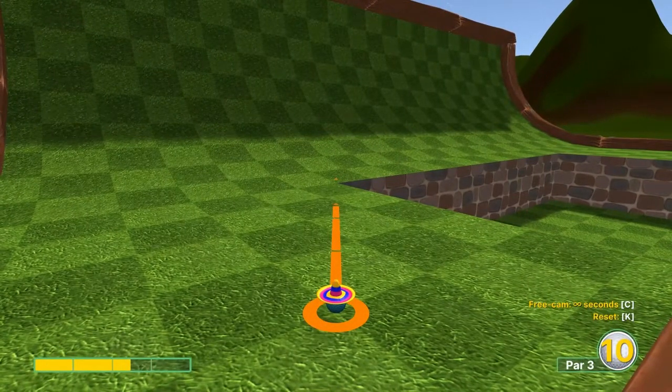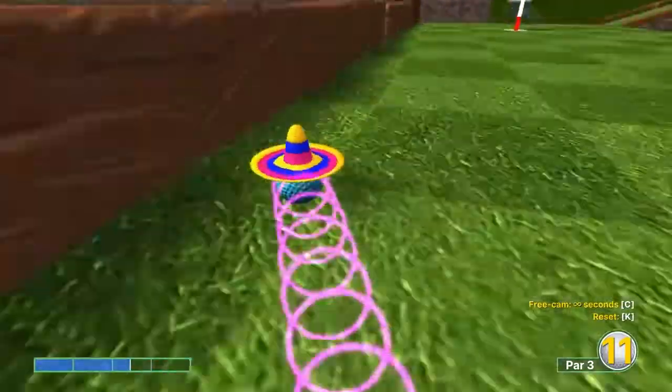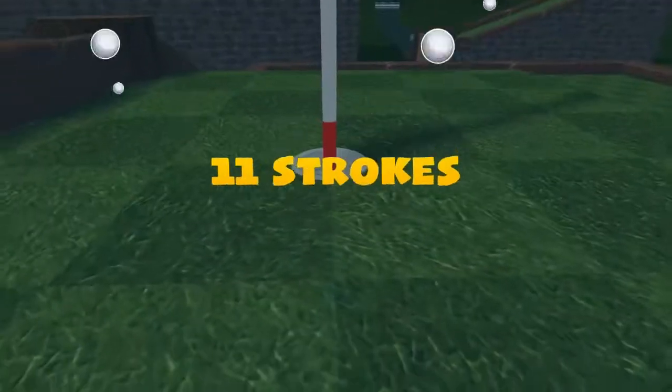Number seventeen: 2.4 speed, inside the right edge — for a hole in one.